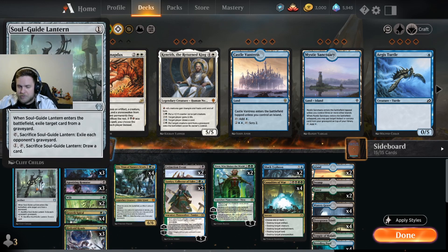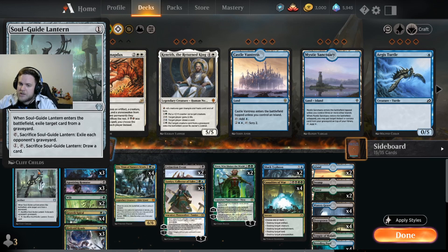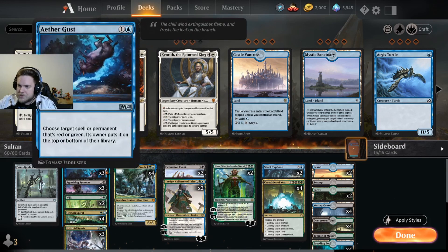We have a one-of Lantern, which is the first sideboard card I mentioned. It's good against Uro, it's good against Cats, so we already cover two of the most popular decks — that's why it's a one-of, and worst case you can cycle the card. Three of Gust — literally every deck has green in it, except maybe Rakdos and Esper, but meh. So Gust is a really good tempo card, good against Reclamation, Chant, and other decks.